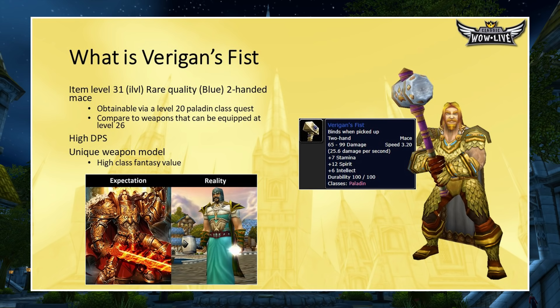You should enjoy that while leveling because you may be relegated to wearing a dress when you hit level 60. The stats are pretty interesting: 25.6 DPS, a 3.2 second swing, 7 stamina, 12 spirit, and 6 intellect. The damage benefits you while dealing damage, but the 12 spirit and 6 intellect will help you have higher mana and in healing as well.